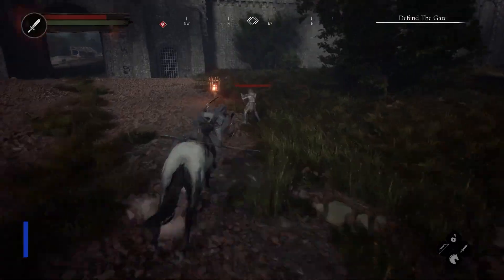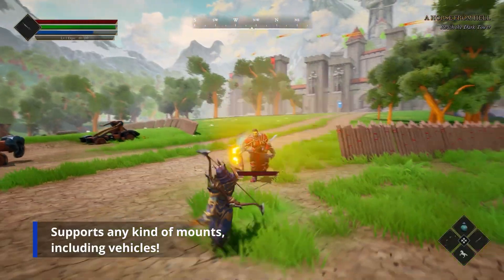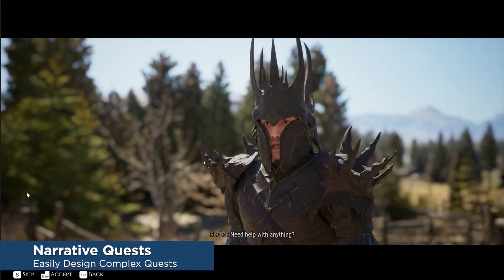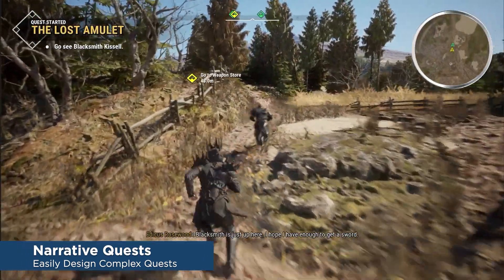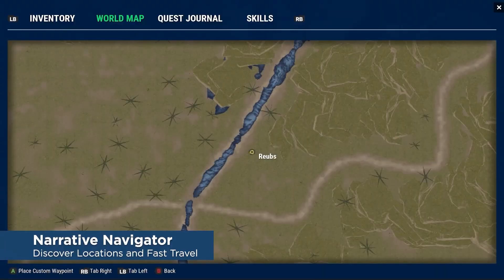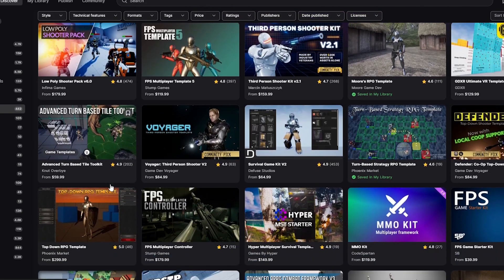First, let's define what Unreal Engine 5 Marketplace templates are. These are pre-made systems or entire project frameworks designed to help developers jumpstart their projects. They can range from fully functional game mechanics like advanced AI or multiplayer systems, to a fully pre-made gameplay kit — ready-to-use solutions that save you the time and effort of building a gameplay framework from scratch. The Marketplace offers these at different price points, typically starting around $200 and going upwards of $2,000.